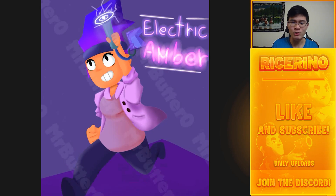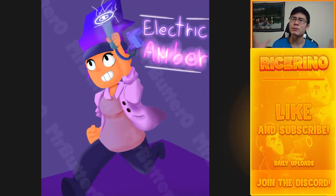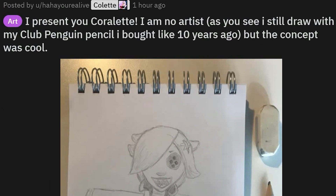This one is an 'Electric Amber skin concept.' I can honestly see where this guy's going with this — there's so much potential to make Amber's skin so good-looking and worth the gems, because her regular attack animation with the flames is pretty huge. I would honestly love to see Amber with different elements, because that would make her one of the spiciest characters in the game.